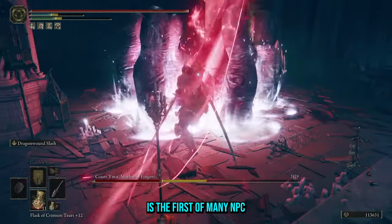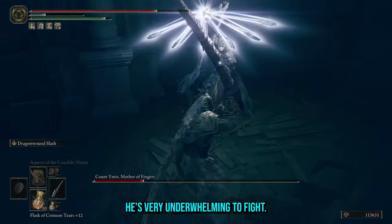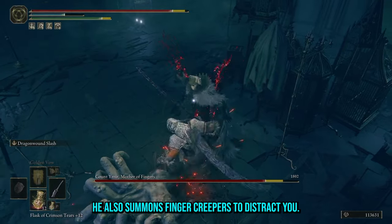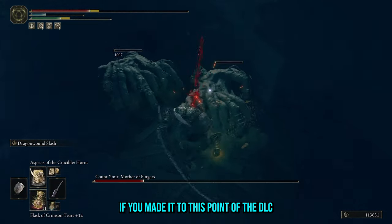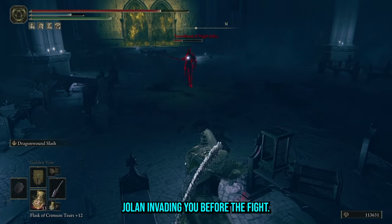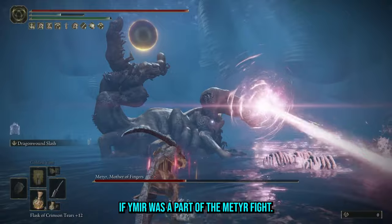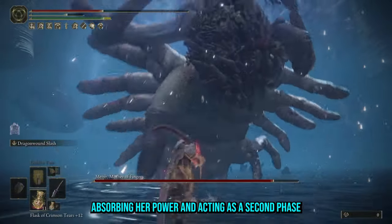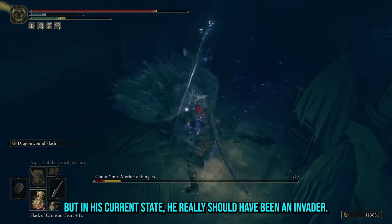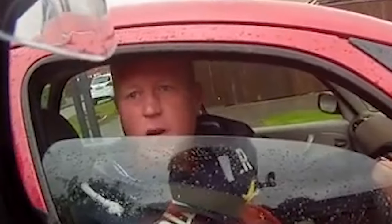Count Ymir is the first of many NPC bosses on the list. He's very underwhelming to fight, with one projectile sorcery and a finger shield defensive spell. He also summons finger creepers to distract you. If you made it to this point of the DLC you can defeat him in your sleep. In fact his most threatening attack is having Jolan invading you before the fight. I think it would have been more impactful if Ymir was part of the Metyr fight, absorbing her power and acting as a second phase, rather than an NPC fight. In his current state he really just should have been an invader.